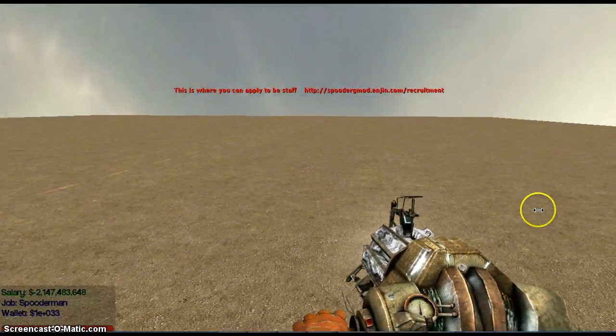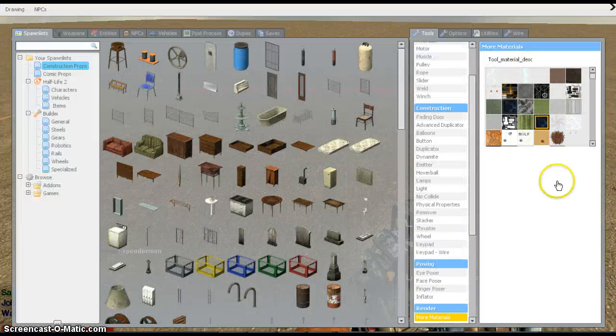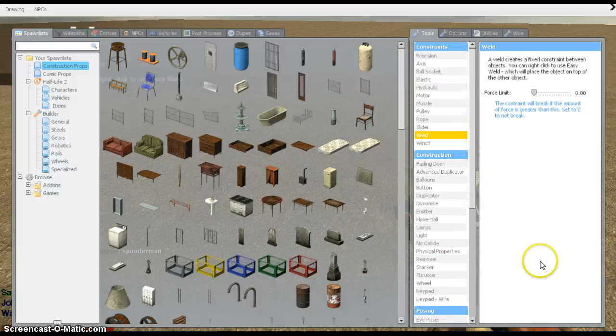Sorry for the background noise. Next you want to go into your input — which is also my favorite — and choose a model hotkey, which is kind of the same as the fading door. I'm going to set mine to R. Just leave everything else normal and spawn it. This is going to be a quick tutorial.